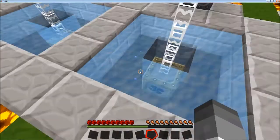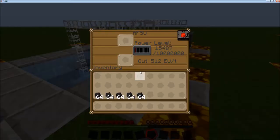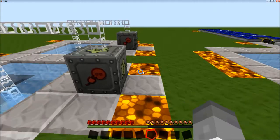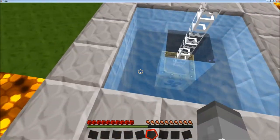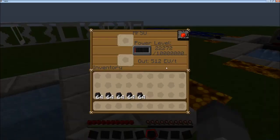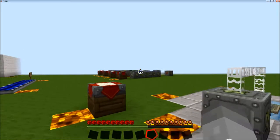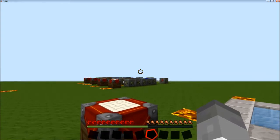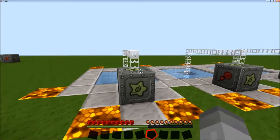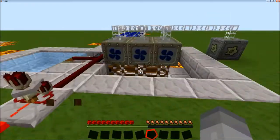A better setup has the water mill placed underwater with the surrounding blocks being water source blocks, which gives more power. If you also have water underneath and above, it produces even more power. Water mills are fairly cost efficient — they cost quite a lot less than a solar panel and don't produce as much electricity, but to begin with they're a good source of power.